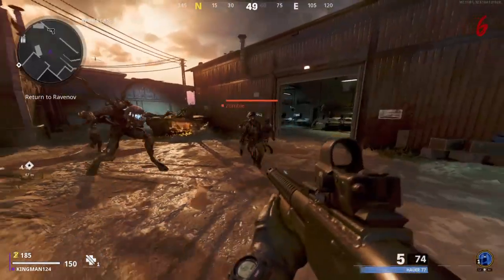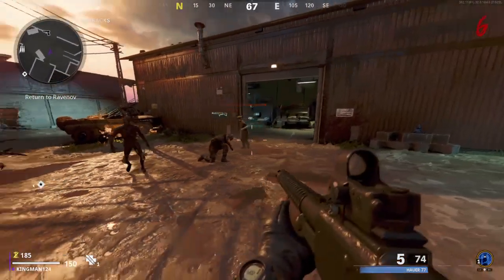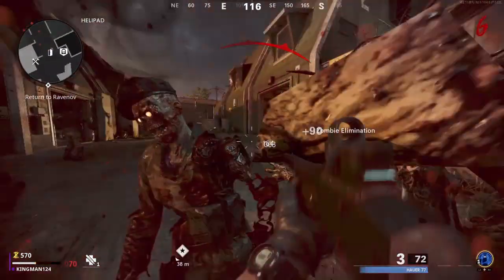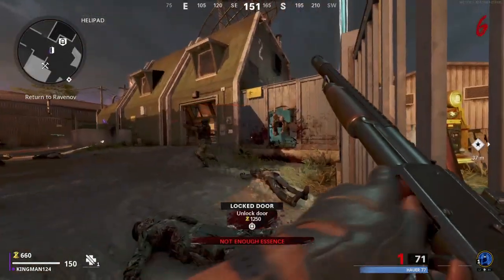So it just walks away from me. I have a really cool strategy: get a bunch of zombies and make them come after you — even the Megaton, I think it's called — the mini boss. You can see it'll just run away, and when it runs away around the corner it will literally disappear.